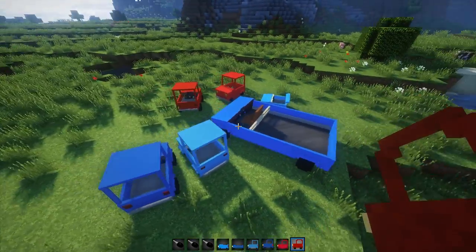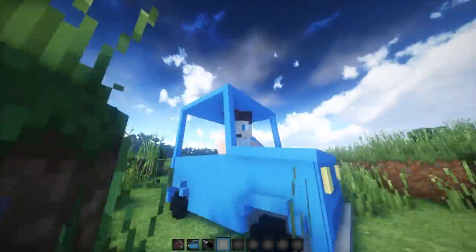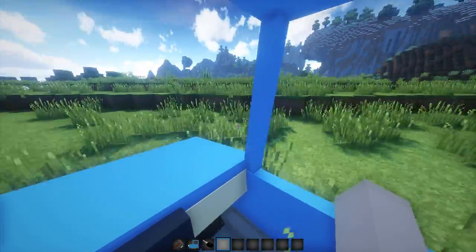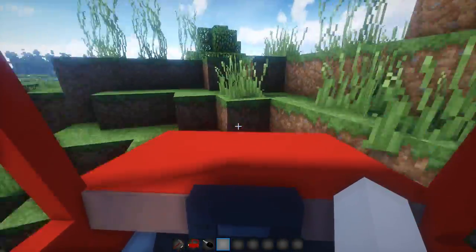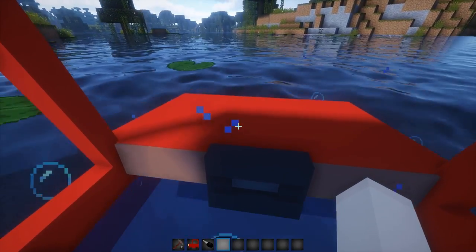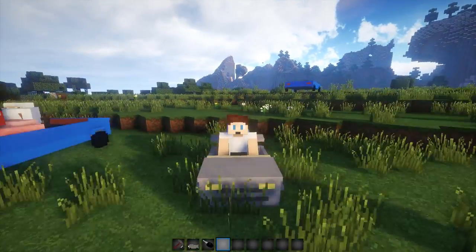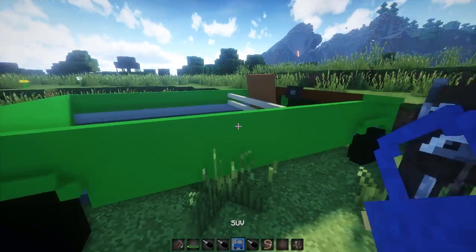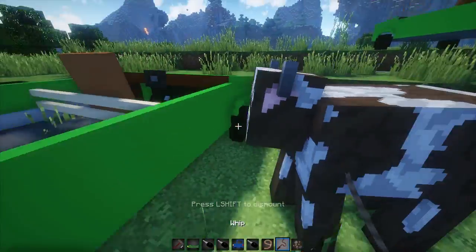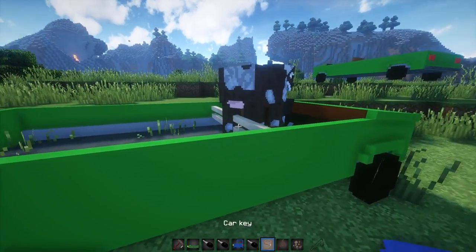The main point of the mod is adding cars, so let's talk about those. The compact car can carry 2 passengers, it has average speed and average health points. The SUV can carry 2 passengers, it doesn't sink and doesn't blow up easily in water — it's slower than the compact car but has more health points. The race car can only carry 1 person but it can move very quickly on the surface; refrain from going in water because it'll barely move. The transporter isn't too fast and is nearly 4 blocks wide, but it can transport any mobs you can use a lead on.